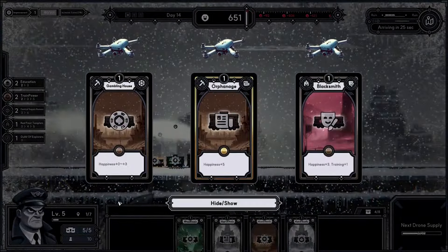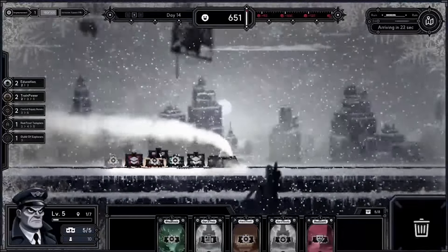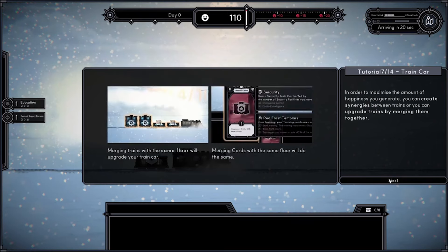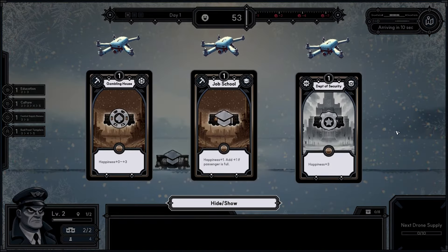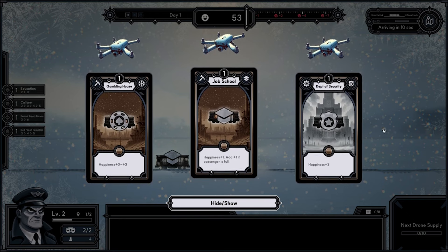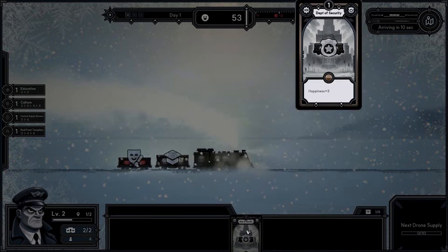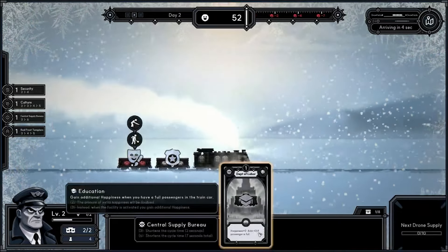Each new node you explore rewards you with a new train card, represented as a card in your hand. There is a wide variety of cards to customize your train and add synergies and buffs with other train cards. You are limited in how many active cards can be attached to your train depending on your conductor level, and you can hold up to 8 spare cards in your hand. This mechanic gives you a lot of tactical flexibility and adaptability because you can swap out train cards at any time with ones in your hand — having spare cards lets you do specific things like increase train speed to explore more nodes, escape hazards quickly, or provide a massive buff to production and happiness to survive throughout a hazard.